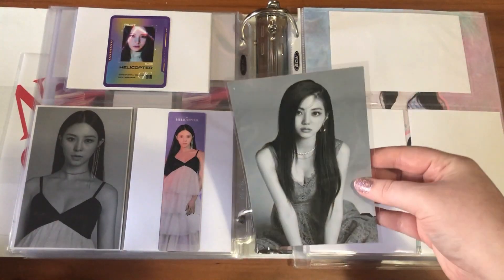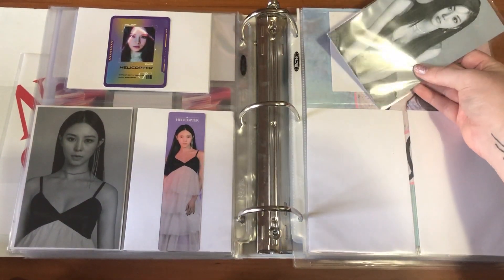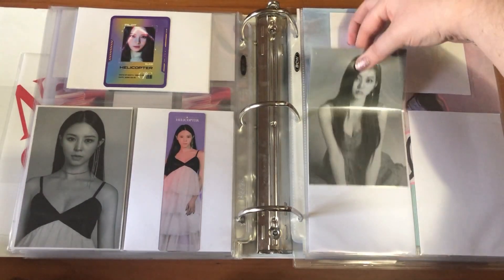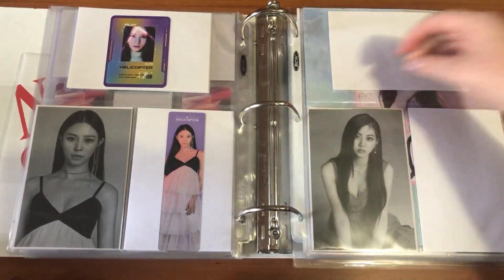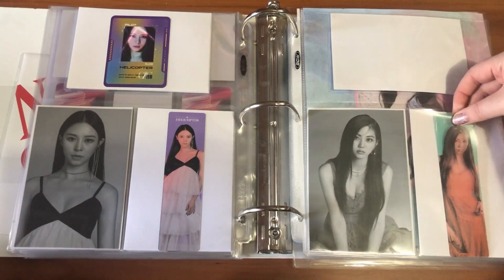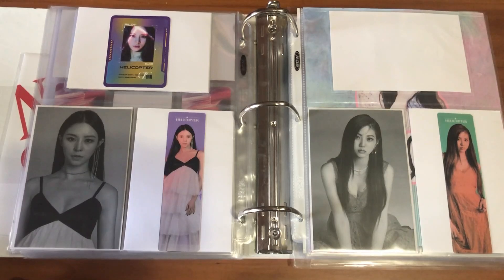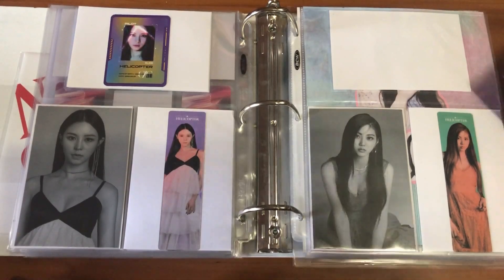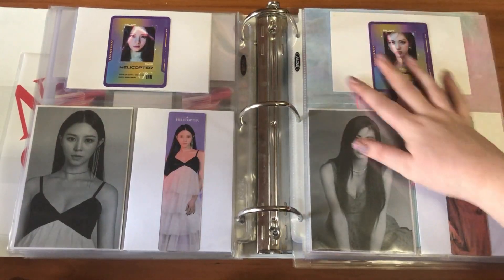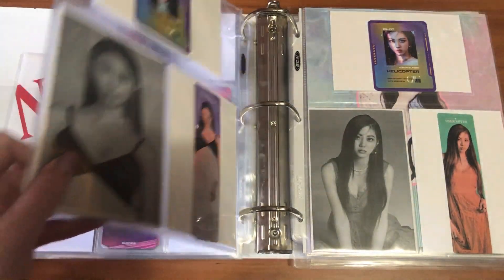Last but not least we have Unbin — her bookmark, and I really like how these look in front of the white pages, very nice colors. Then her pilot card goes in here and we're done. Let's do a full flip-through.